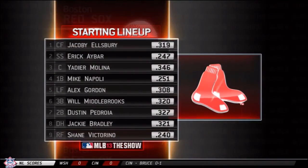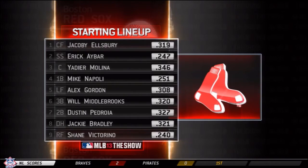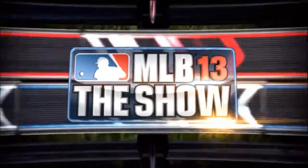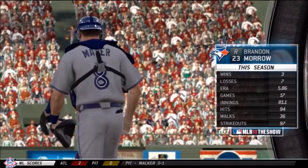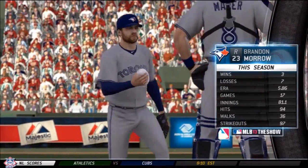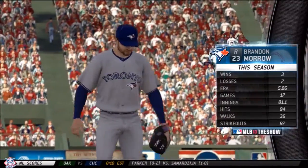You can see the Red Sox lineup here. Some newly acquired players they have are Alex Gordon, Yadier Molina, and Eric Ibar — they have a pretty different team. Yadier Molina is one of the best players in the league. Brandon Morrow is on the hill for us. He's 3-7 with an almost 6 ERA, so he's not having a good season.